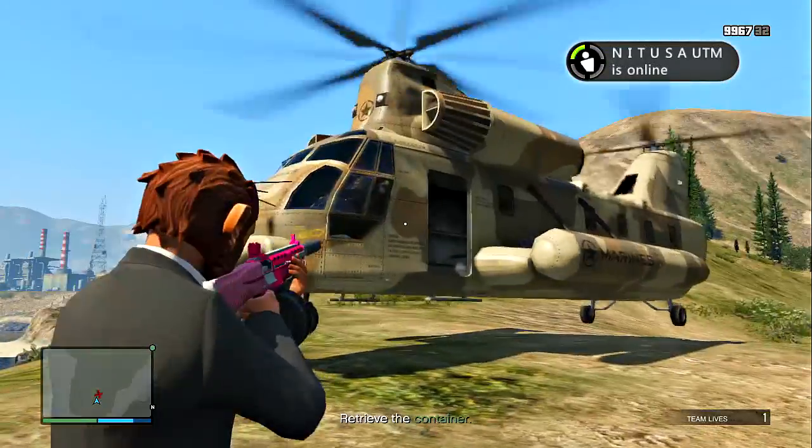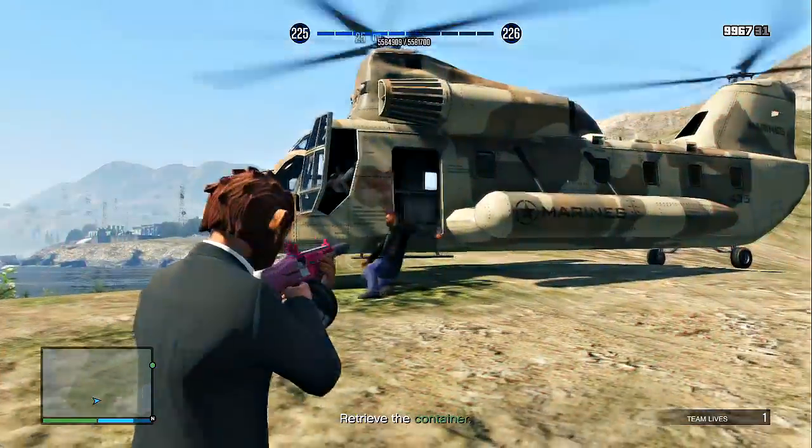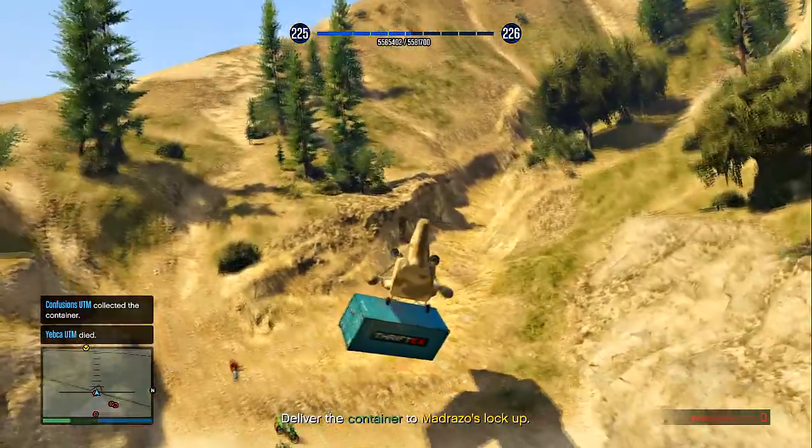Once you guys do that, go down to the cove. I would just steal a car, just get down there, and wait for the helicopter to arrive. Once it arrives, shoot the driver out, take the cargo plane, pick up the container, and drive it to Madraza's lockup.